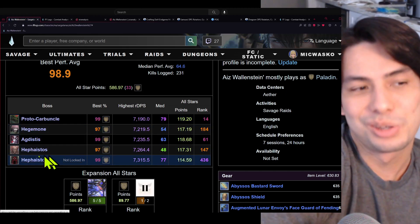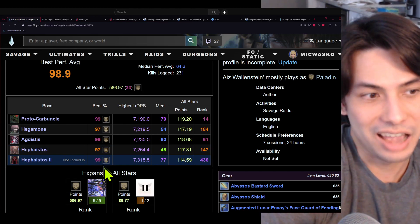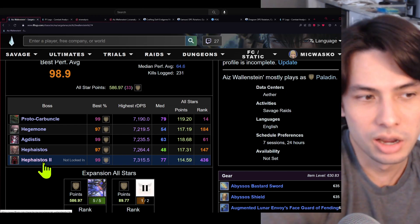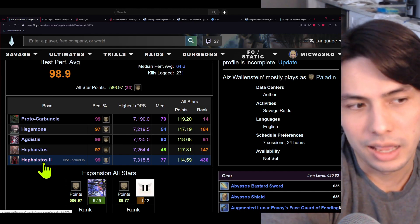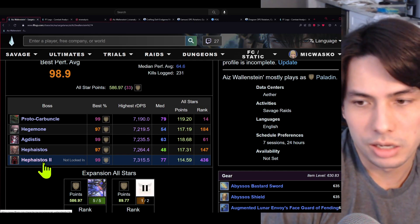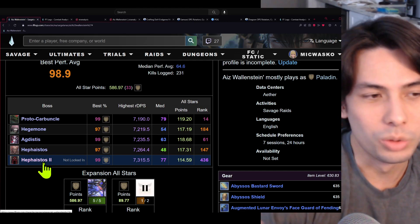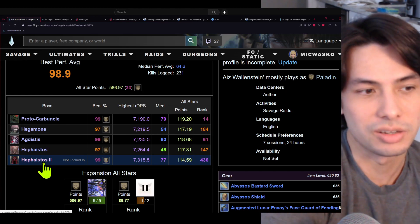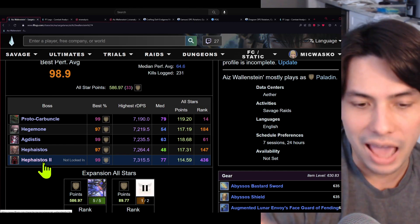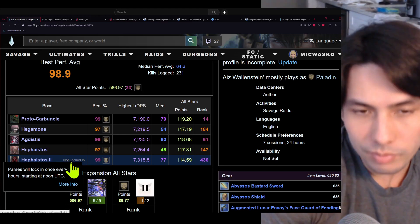For Hephaistos 2 I was very adamant — I wanted to get a high parse with PF strategies, not parse strategies. The parse strategy is one-tile natural alignment, and natural alignment isn't bad — it actually helps your healers since they don't have to move that much. But natural alignment has four different combinations, so I'd have to learn like eight different permutations of natural alignment. Because of muscle memory and not wanting to remember all that, I was very adamant I wanted to get my high parse with PF strategies — strategies that everybody knows. And I was able to do that.